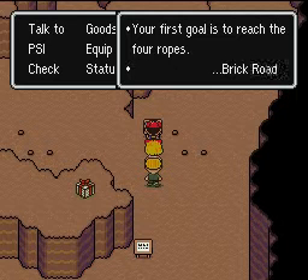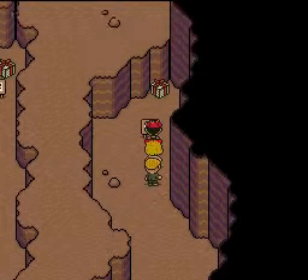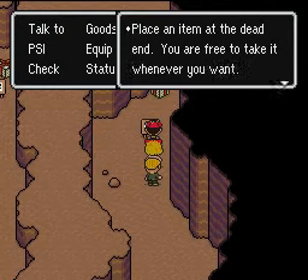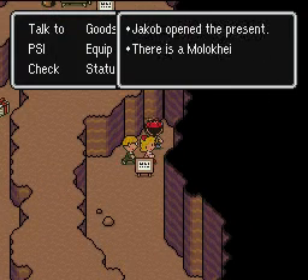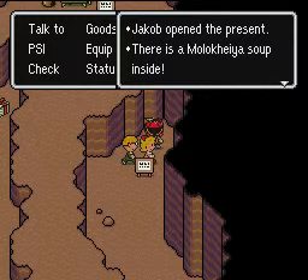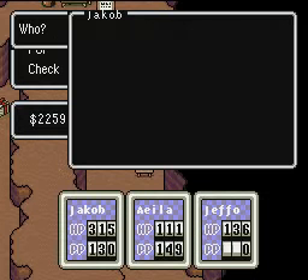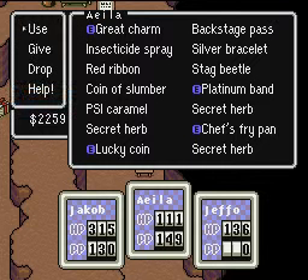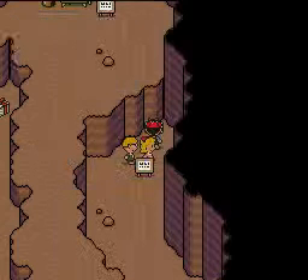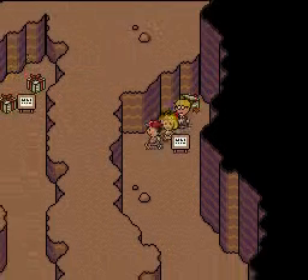Your first goal is to reach the four ropes — Brick Road. It'll be those signs randomly posted and stuff. Place an item at the dead end; you are free to take it whenever you want — Brick Road. Inside it is Malokahia Soup. I could get rid of one of the secret herbs because I believe I want that Malokahia Soup or whatever it's called.